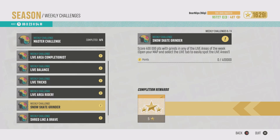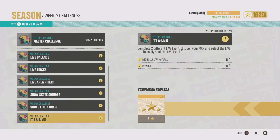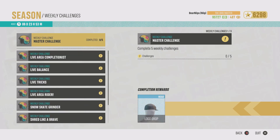Score 400,000 points with grinds in any of the live areas — we'll get that while doing the others. Complete five showdown matches by doing the multiplayer modes in the game. Complete two different live events — the Red Bull Natural and the Invasion. Complete four different live events covering the other ones on the map. The master challenge reward is the Logo Drop hat, so you get the hat, shirt, and pants — blacked out and sleeked out!